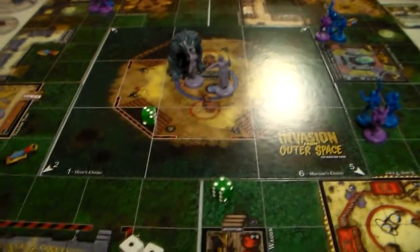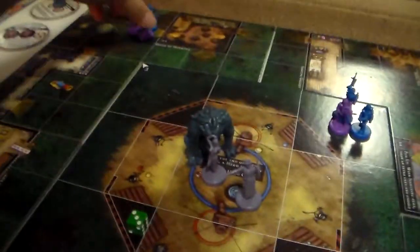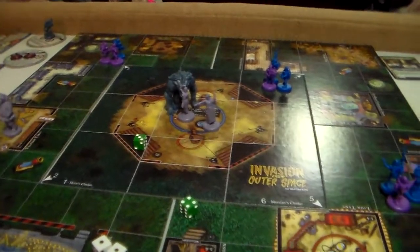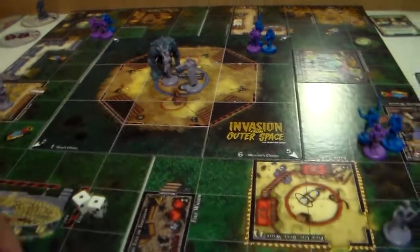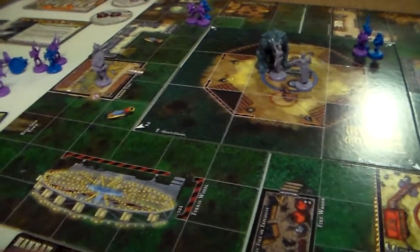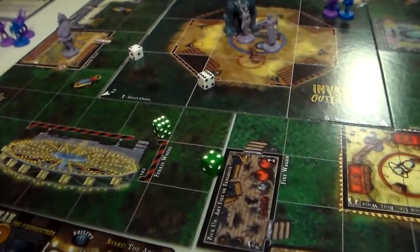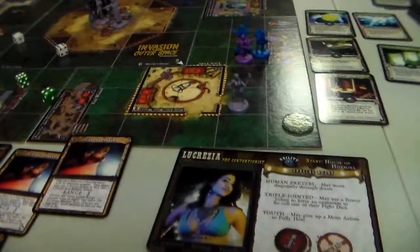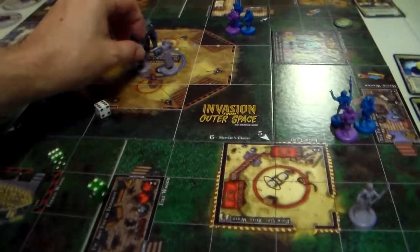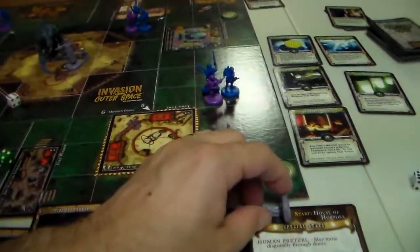Let's move our Martians — we're going to move here, here, and here. No shootings; the only one who gets to fight is the Zard Beast, and he'll probably attack the Contortionist. Well, he won on a tie. Do we have anything that can change that? We do not. So she is dead — she has been taken out. That is one hero dead for the Martians.